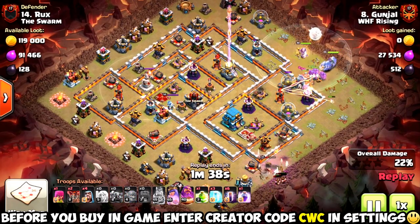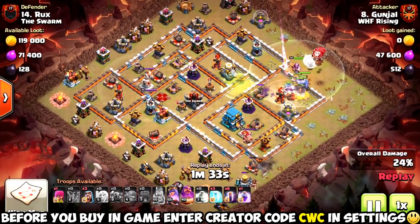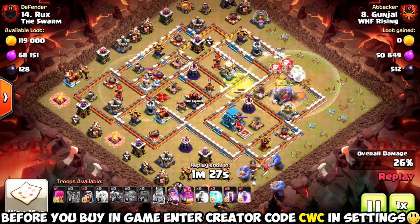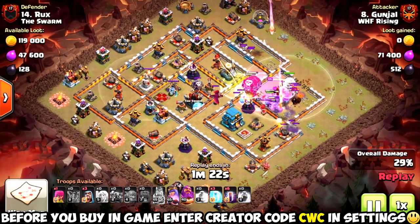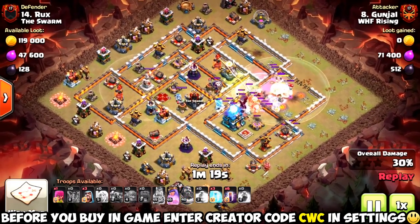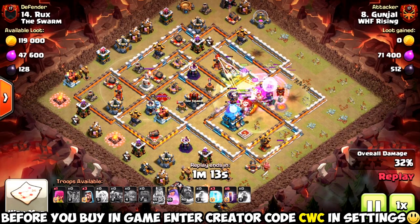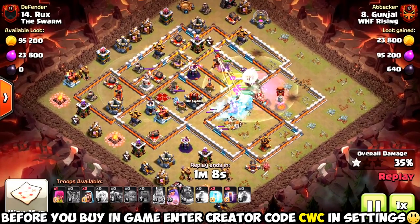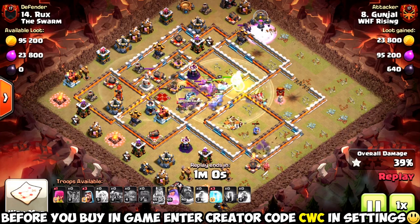There are very few maxed out or even close Town Hall 13s in the game at this point. But the thing that impressed me the most was the fact that this base had both Scattershots drop. Those are an absolutely devastating defense, doing like 150-plus DPS in splash damage per hit with a pretty large range on them. They can make troops disappear — groups of Hogs, Loons, Bowlers, Miners — you name it. If you eat a Scattershot and you're not at full health, your troops are pretty much gone.